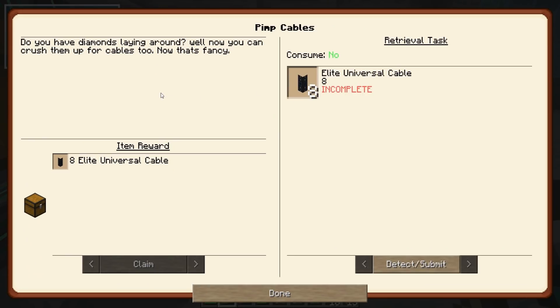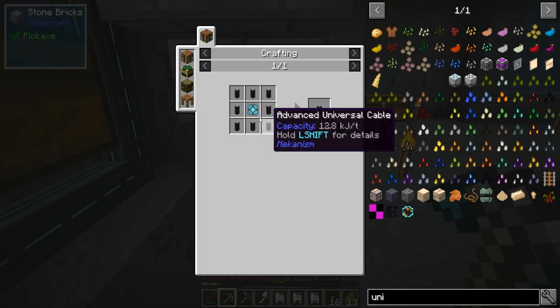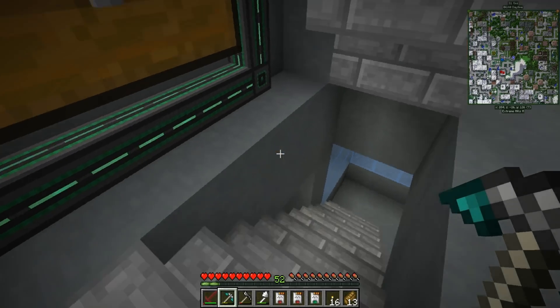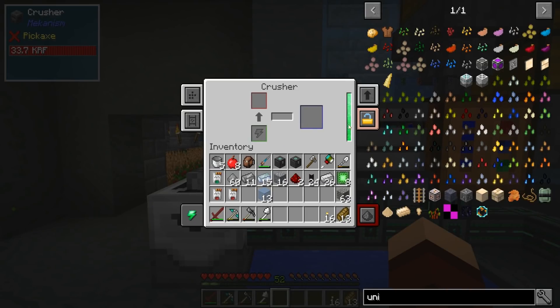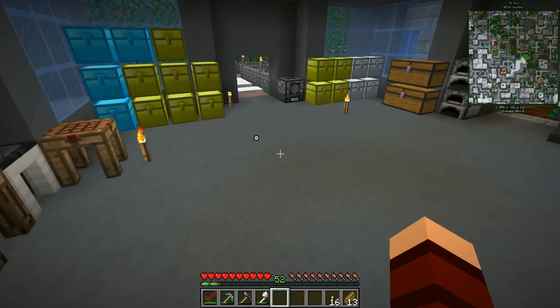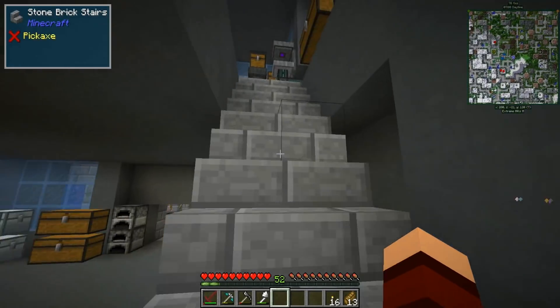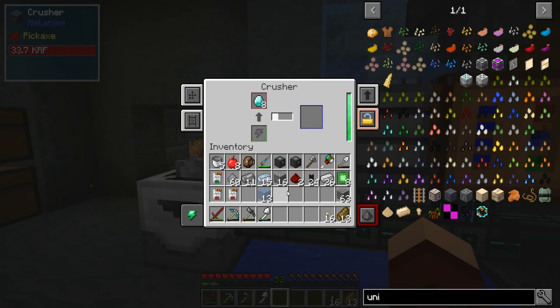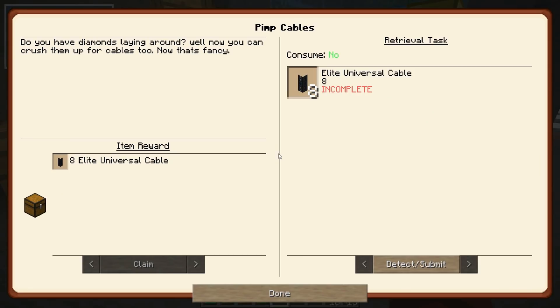Pimp cables - do you have diamonds laying around? Well, now you can crush them up for cables too. Now that's fancy - elite universal cables. Let's check this guy out. Oh, but we're already there. The elite universal cables need - so we're gonna put our crusher back down. This should still have all our upgrades in it, it does. We should actually have a pretty decent amount of diamonds - yeah, we have plenty. So let's go ahead and do like eight for now. We don't want to get greedy. We're using that guy - we may have to wait on that one. Let's see what else we can do while we're waiting on that.